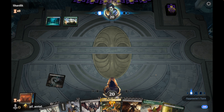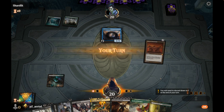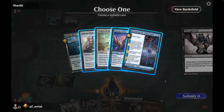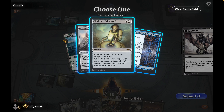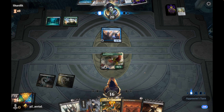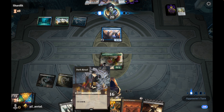Got a bit lucky there — a black source into Dark Ritual could have let them Show and Tell. They have Wishes, so definitely Show and Tell. We proceed: shock, Birds of Paradise, Thoughtseize. We see Chalice of the Void and Glaring Fleshraker — Chalice on one is the scarier threat, cutting off Dark Ritual and all my two-drops. We have enough to cast Doomsday Excruciator next turn. We go Altar of Dementia, Demonic Tutor, maybe a second Dark Ritual.